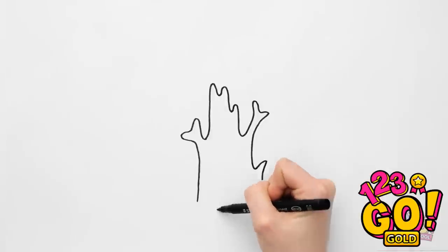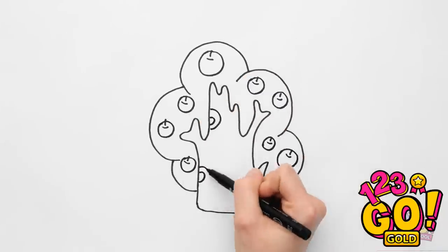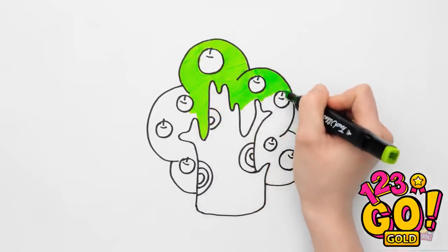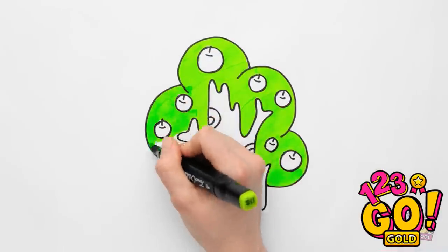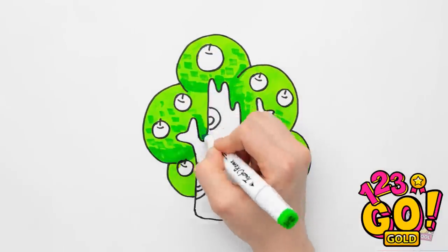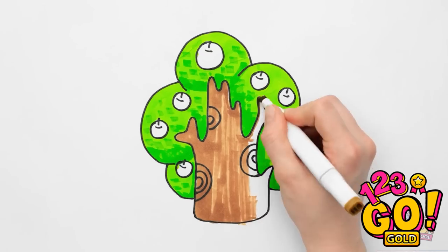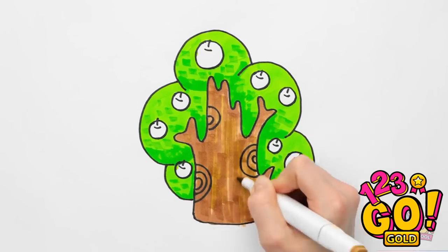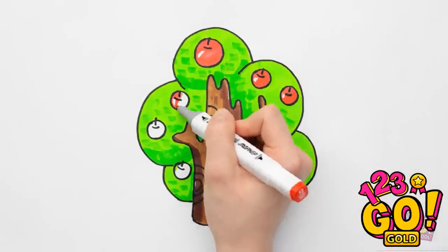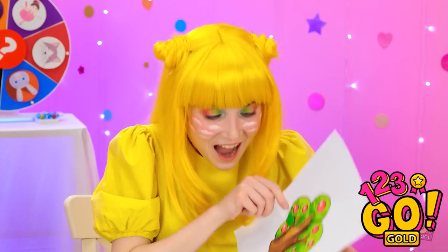I'll start by drawing a tree, then some apples. Let's add some green leaves. I better stay in the lines. It's looking good! I'll add some dark green for the leaves — it just gives it texture. And of course, the trunk has to be brown. Using vertical pen strokes makes it look like wood. Then we'll color the apples red. They look so juicy! Ta-da! It's an apple tree!